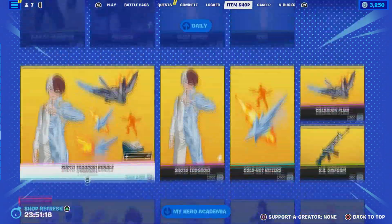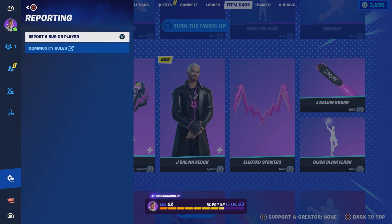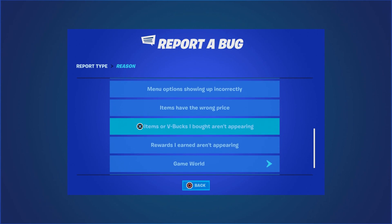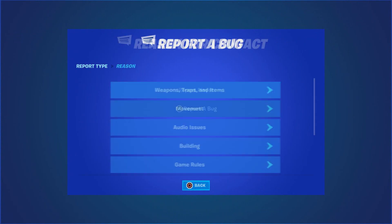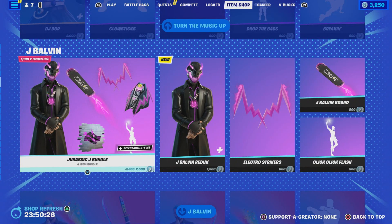Come to the item shop and hover to any skin you want — it doesn't matter which one. I'm going to hover to the Jay-By-Bin skin. Press the pause menu and go to reporting, then report a bug. Come to item shop, locker and lobby, then go to item or V-Bucks I bought on a parent, click continue and accept. Then click new report, report bug, scroll down to others, hover to the bundle, click continue and accept.